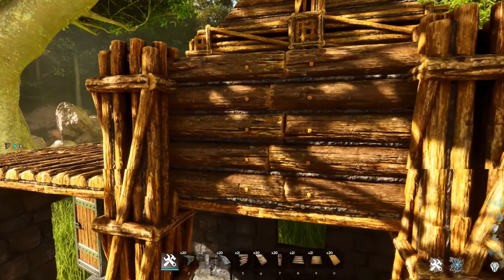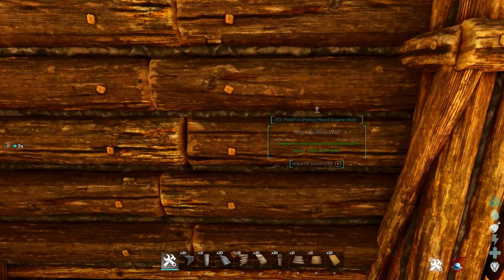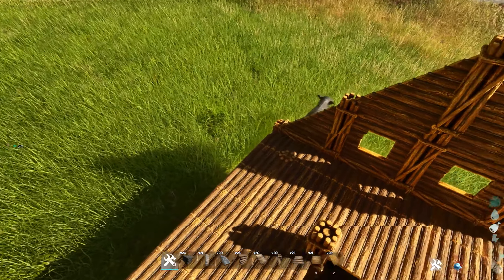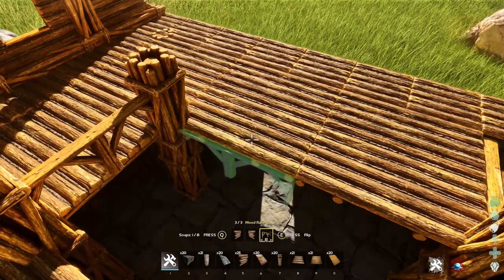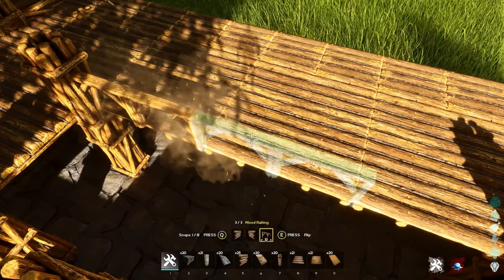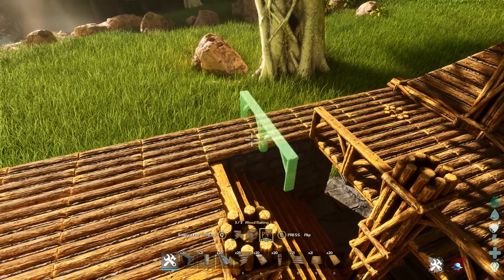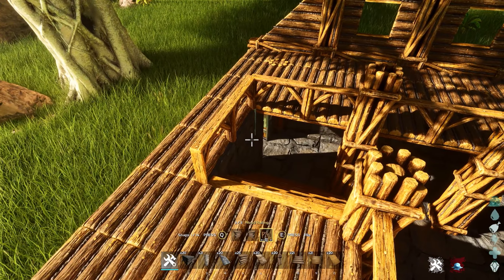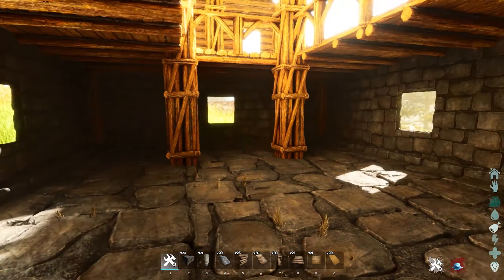Now let's grab those guides and remove them because we're going to fill the gaps with railings of course. Let's grab some railings and fill in these gaps so we don't fall down and fall into the fire — that wouldn't be very nice. Go all along this side and along the stair as well so you don't fall onto the stairs.